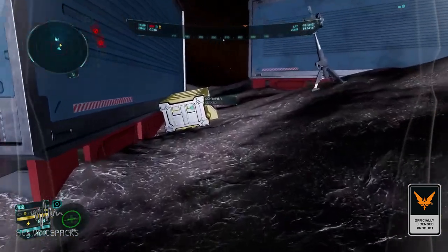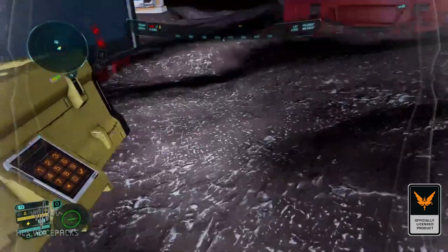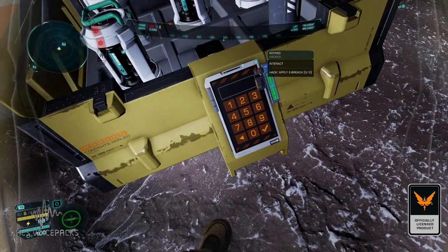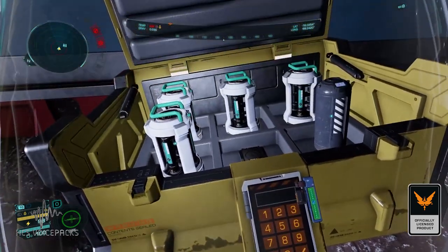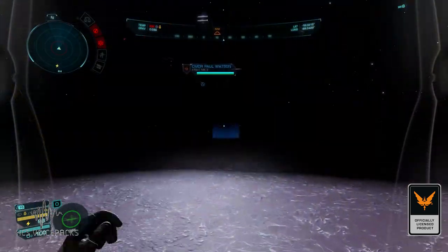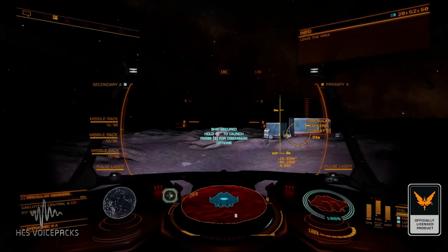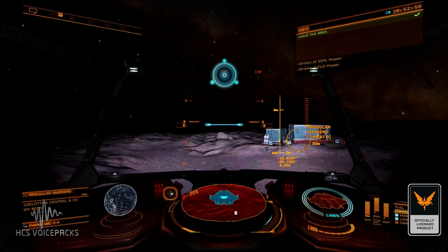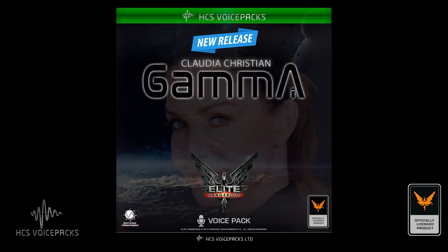What — more crates are open? Pack the crate. Who am I? I am Gamma, the best damned AI experience you'll ever have. You want me aboard? Come and get me.